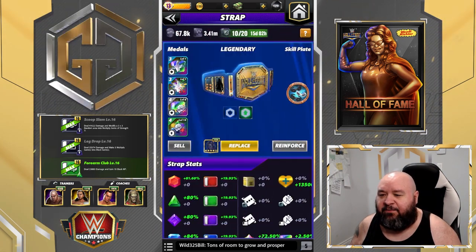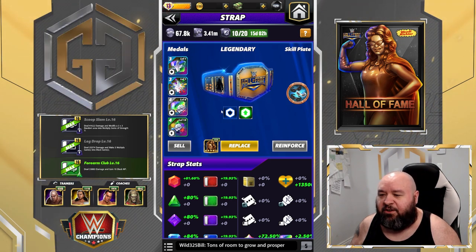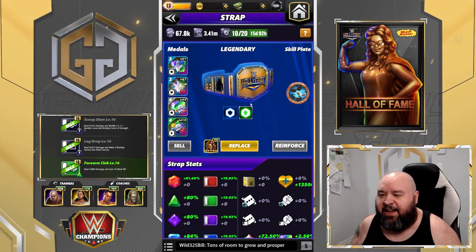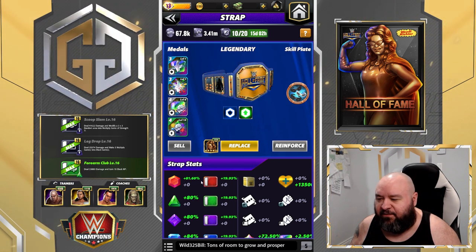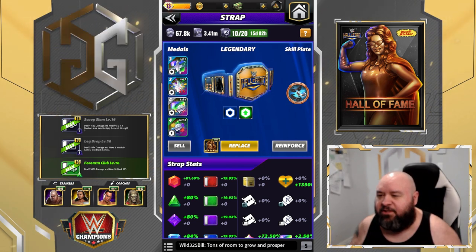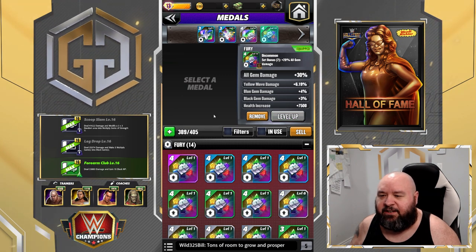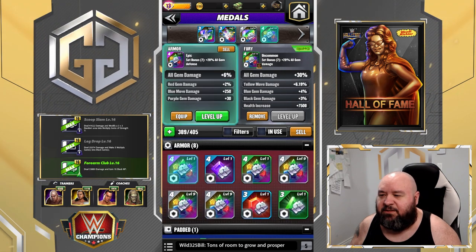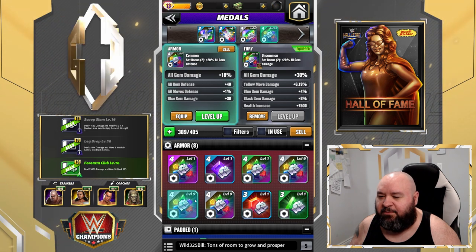I do have a strap. My metals are not optimal — I do need to make some changes there. My belt itself gives 50 gem damage. One of my metals is wrong — I got a fury one that doesn't belong there; it's supposed to be an armor. I must have missed that. I do have one with black gem damage.